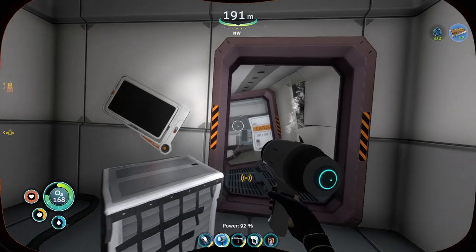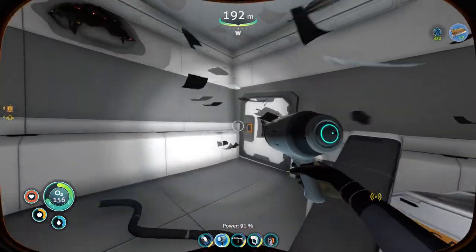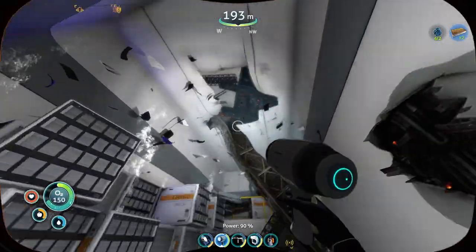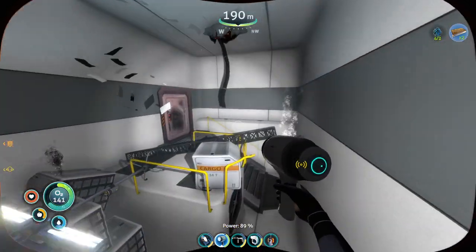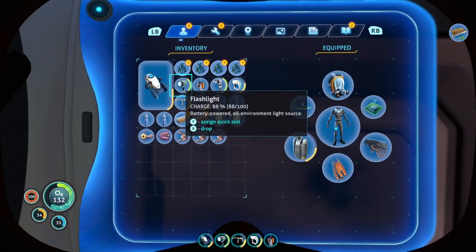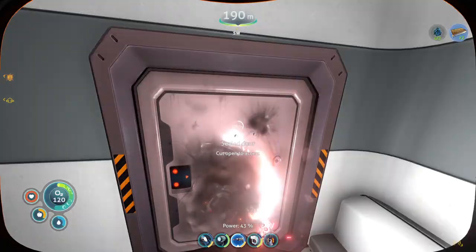What else is in here? I've got to watch my oxygen. Got the floodlight, got all that. One fifty three oxygen. Do I have enough time? That's not the right one. I don't know if I have enough time. I might have to go out and get more air and then come back, just come straight back. I'm going to go out and get more air and then come straight back.